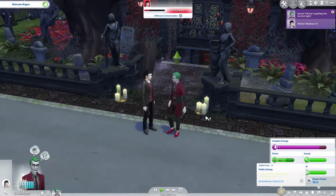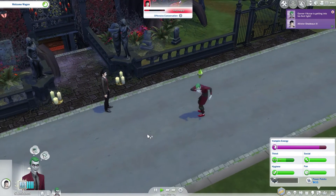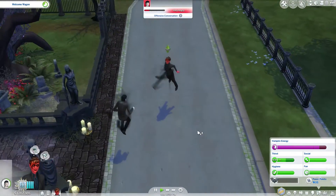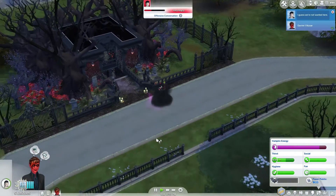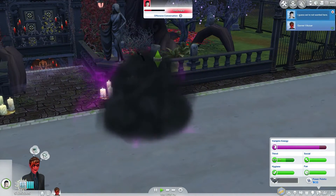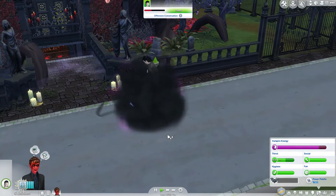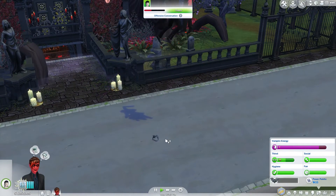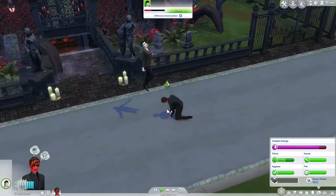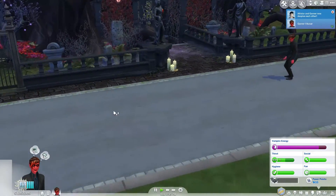Here it happens. Two vampires facing off — both master vampires. 'I guess we're not wanted here.' 'No, you're not wanted here. I'm here to take over everything.' He was just no match for Alistair. Alistair's too powerful — he's zoomed off.